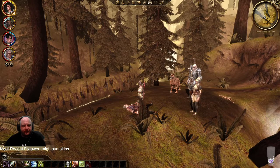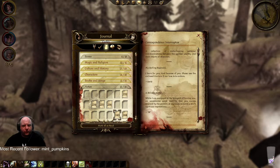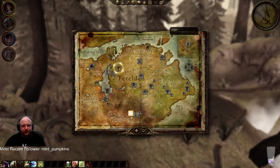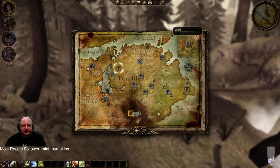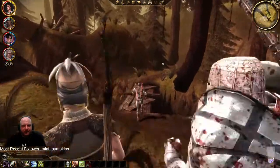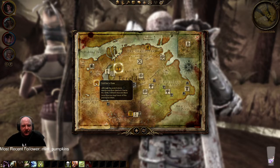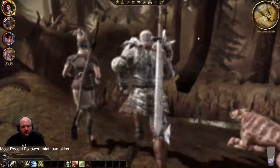Quest: Return to Ostagar. We're gonna keep on our current route and might go to Ostagar — doesn't sound like a bad idea. We could go to Sulker's Pass. What do I need at Sulker's Pass?